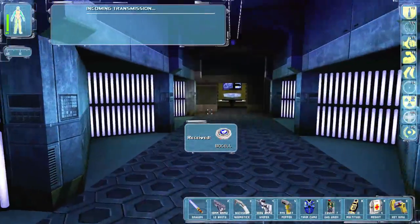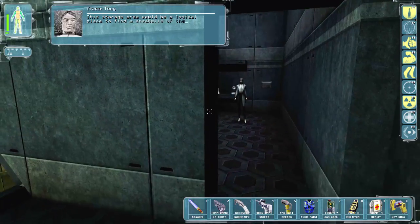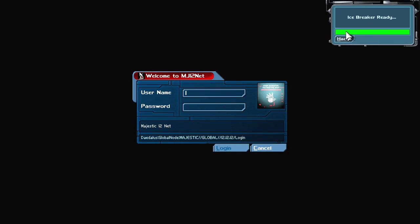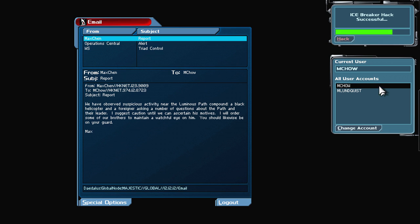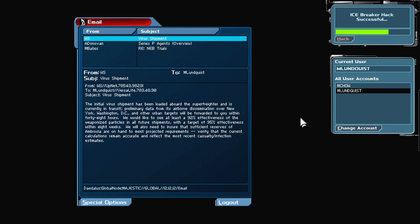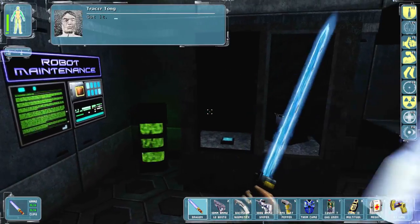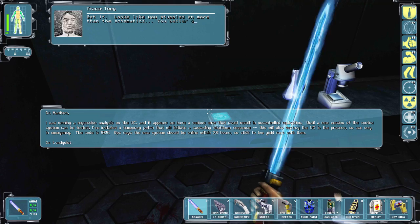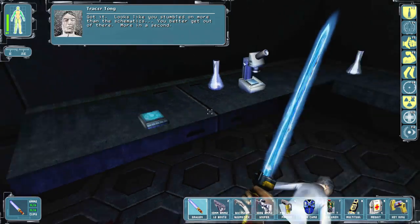Yeah, just bypass this — this storage area would be a logical place to find a stockpile of the virus. I don't know why it's so empty. There are some reports and fire shipment stuff here. I'm gonna get out of this right now because I don't know when those bots are going to activate. Looks like I stumbled on more than the schematics — better get out of there.